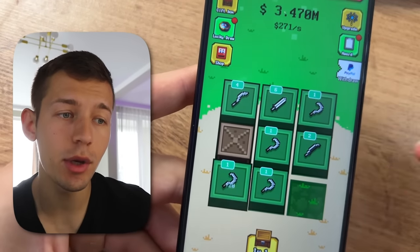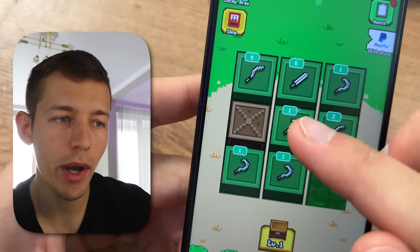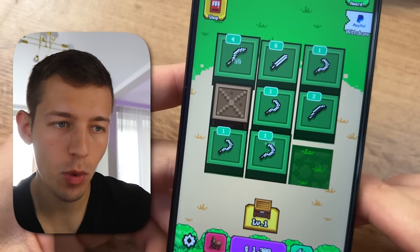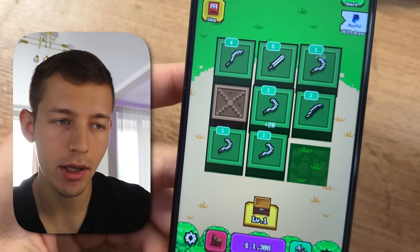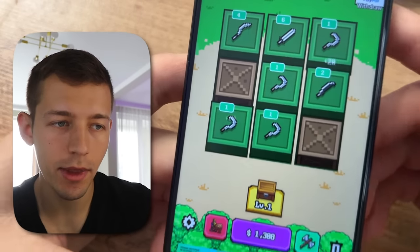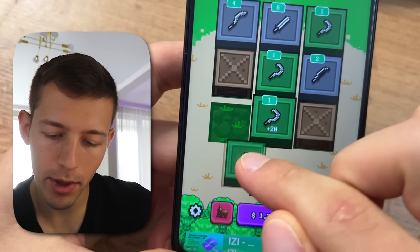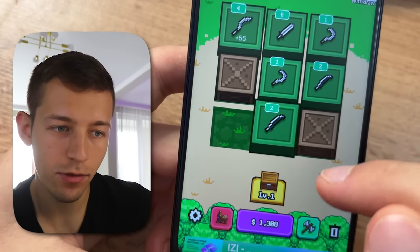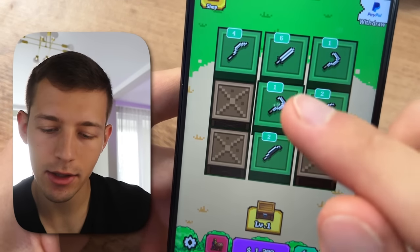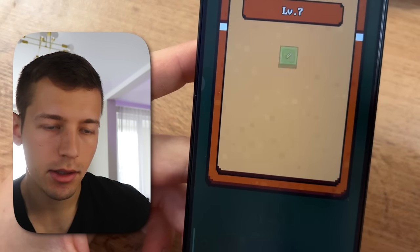The real money you can withdraw is gold coins, which you get when you create a new weapon of a level you didn't have before. For example, my maximum weapon level is six, so I need to make a level seven weapon to get those gold coins. To create weapons of the next level, you just combine weapons of the same level — combine two first-level weapons to get a second-level weapon.